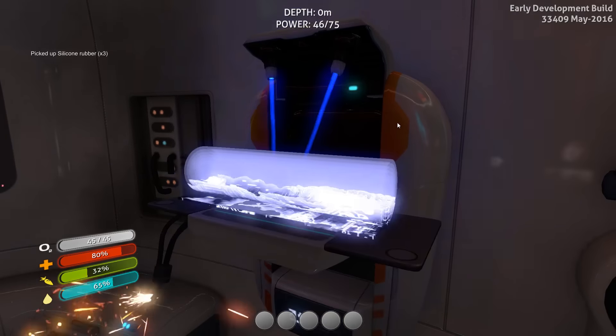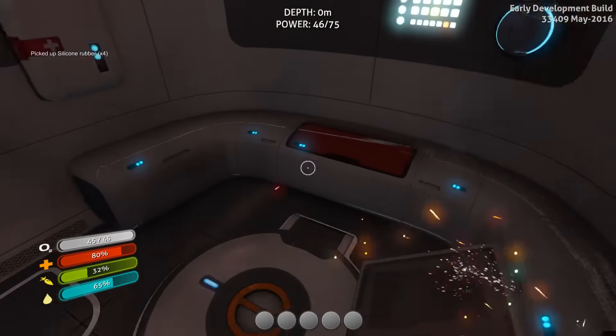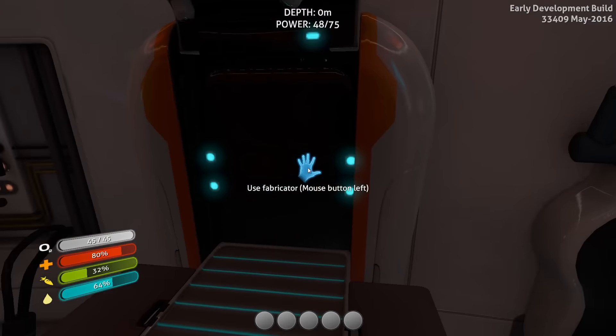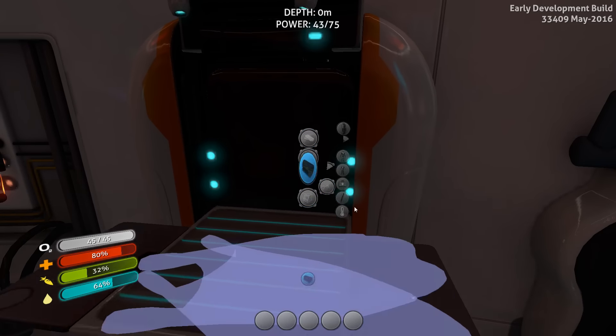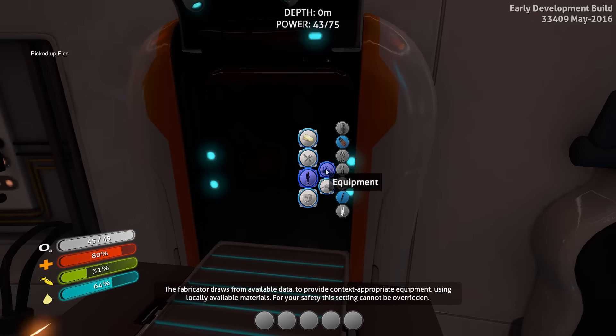I'm gonna make all the silicone rubber to save up on the inventory space. I'm gonna place the rest here. Now I'm gonna make some equipment — pins. I think it's automatically equipped.